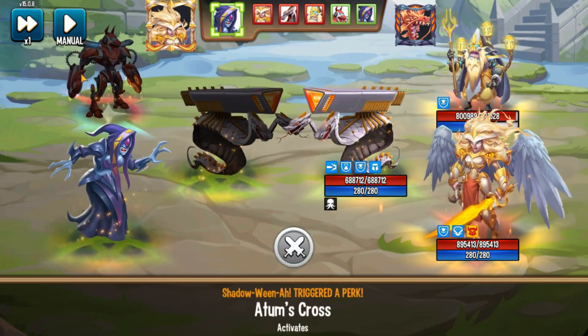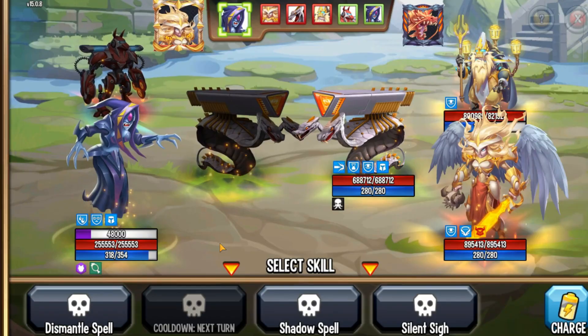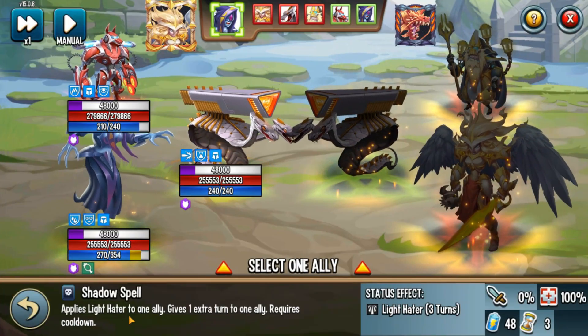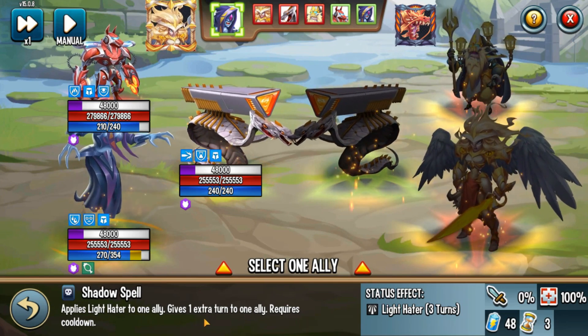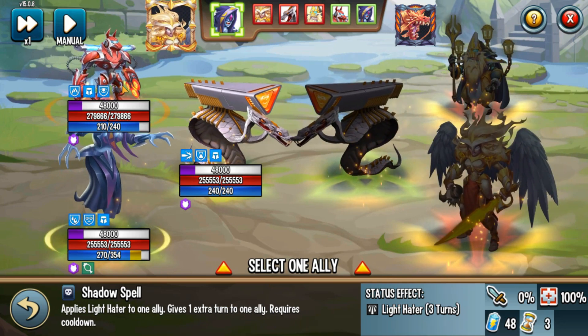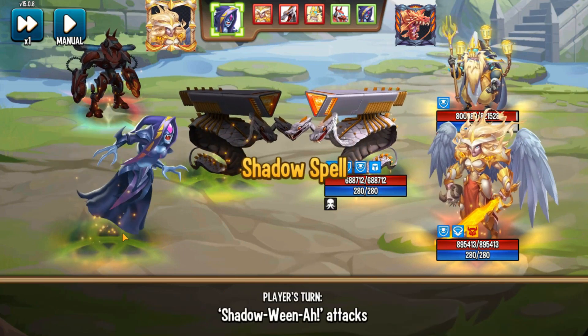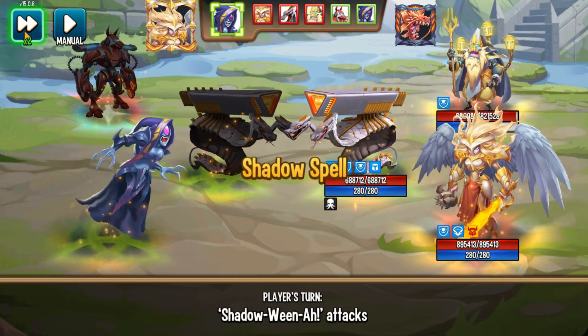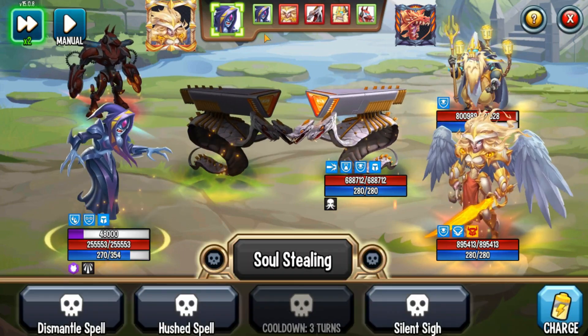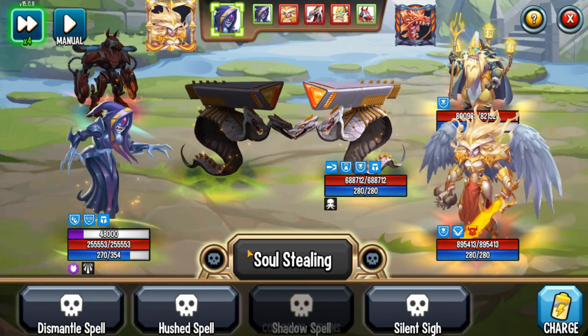Let me slow it down — notice how I gain skill mirror. Remember what Autumn's Cross does: at the end of the turn, it applies skill mirror. Skill mirror is now applied. I now have this skill that applies Light Hitter to an ally and gives one extra turn to an ally — you can also do it to yourself. Let's do that, and boom — now you have two turns as you can see in the turn order. This is where you do the combination.